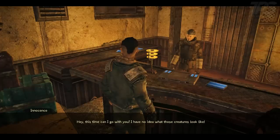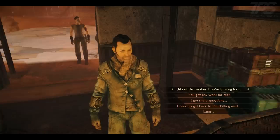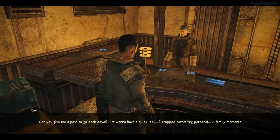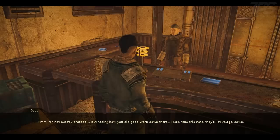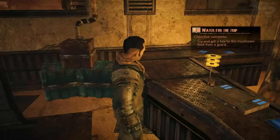Hey, this time can I go with you? I have no idea what those creatures look like. If you want to come, fine — but don't forget those creatures are really dangerous. Thanks Roy, I'll be careful. Your stick doesn't even have bones on it. Can you give me a pass to go back down? I just want to have a quick look — I dropped something personal, a family memento. That's not exactly protocol, but... here, take this note, that'll let you go down. Thanks. Well, that was easy.